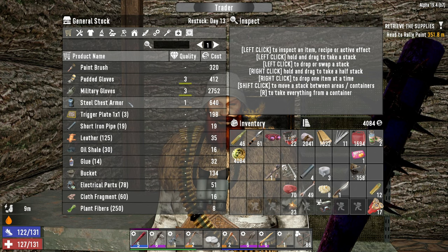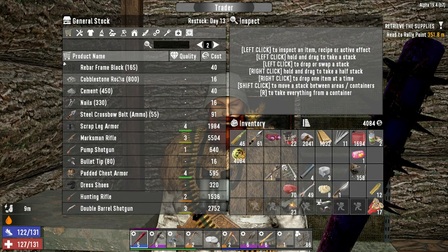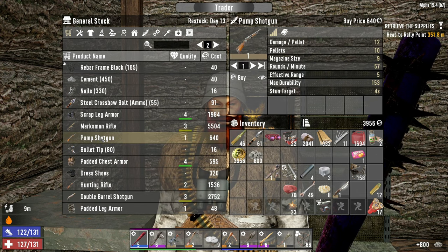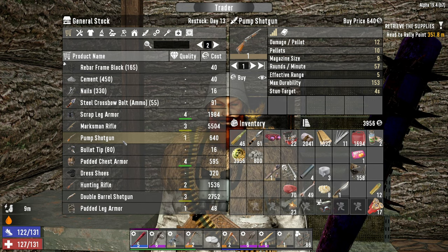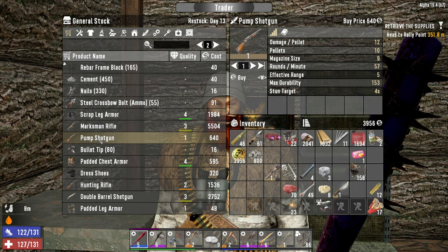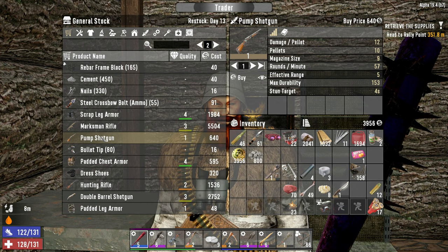Right off the bat we've got a level one steel chest armor we could buy just for the parts. There's 800 cobblestone — that's an easy purchase. Oh, a level one pump shotgun — are you kidding me? That's too funny, we just crafted one of these. You get four shotgun parts from a pump shotgun so we'll probably buy this just for parts. Not all pump shotguns are created equal — they can hold different amounts of ammo and maybe do different amounts of damage.